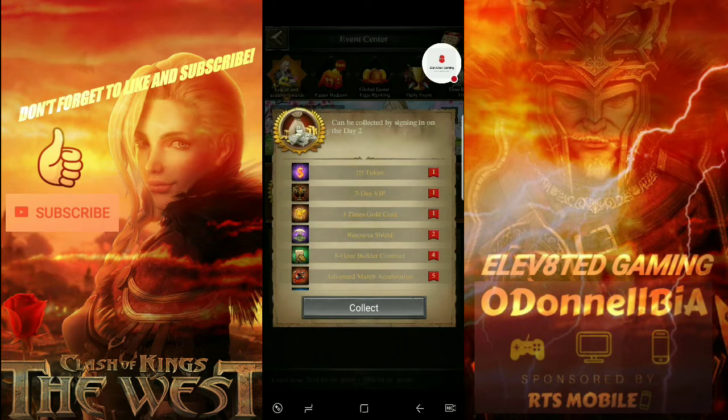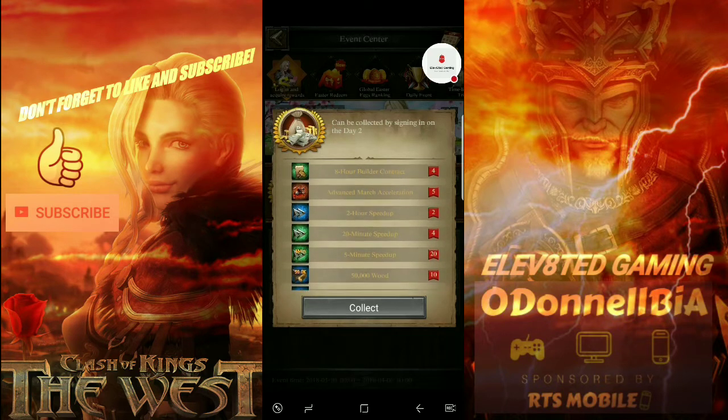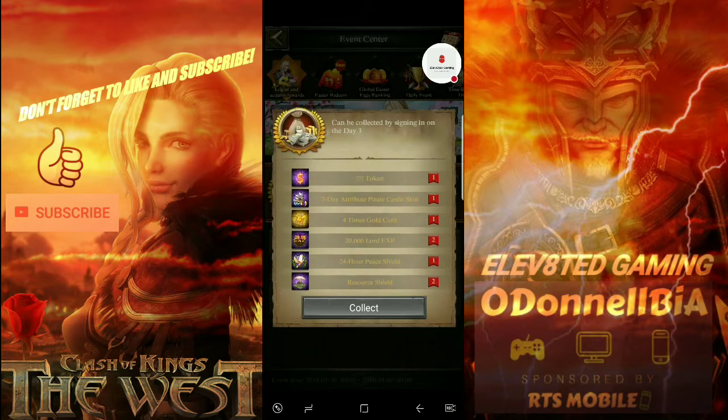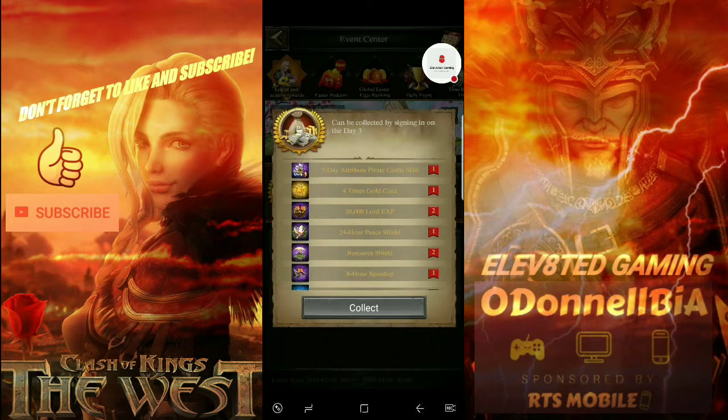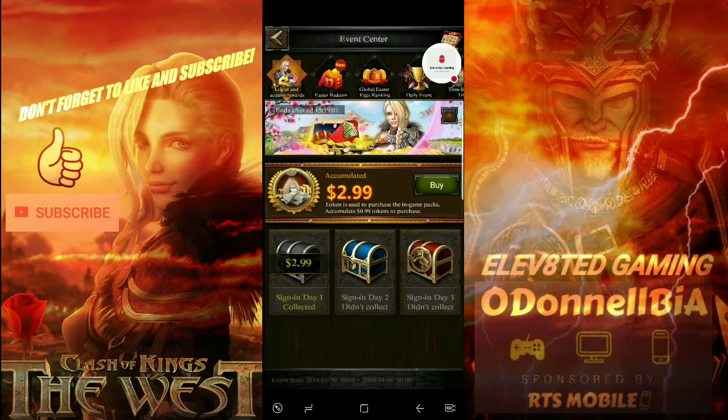On Day 2 you're going to get a 3x gold card, SVIP seven-day for VIP, and some two-hour speed ups. Day 3 is a 4x gold card, seven-day pirate castle skin, and a 24-hour shield. It's nothing extreme, but at the same time they're free packs.